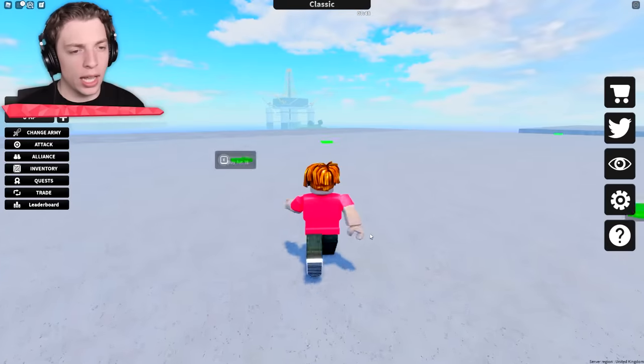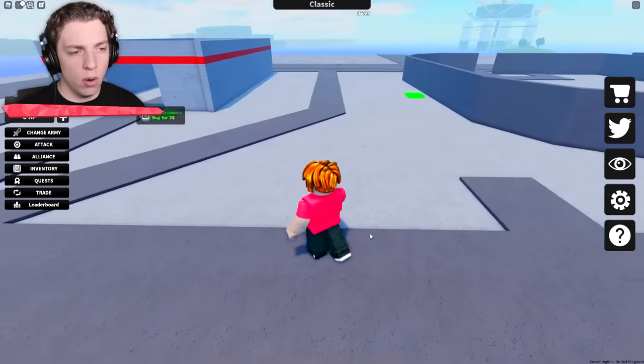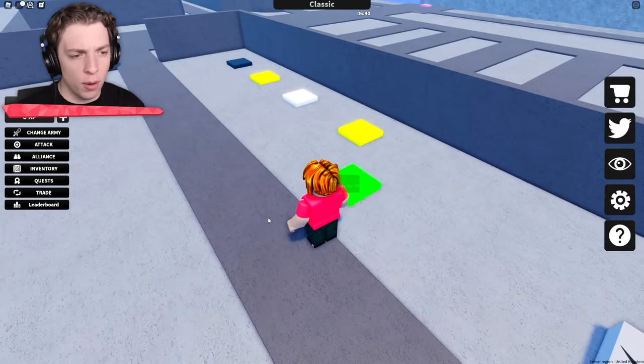Basically we can build an entire base here. Headquarter walls. Road. Wow, this is all coming together real quick. Now there are a few other options here.